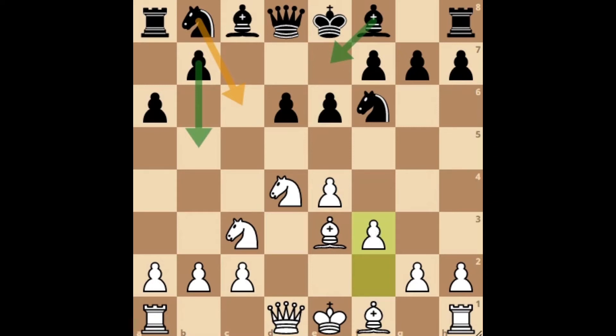The most often played moves here are pawn to b5, which is by far the theory move, and bishop to e7, which is a very logical move. These two moves very often lead to the same positions. But before we look at these important moves, I have to tell you why knight to c6 is not a good move for black.